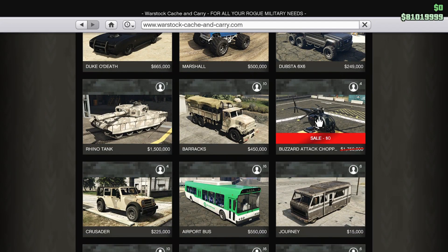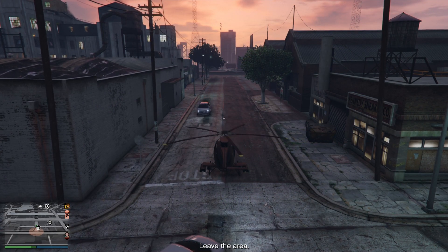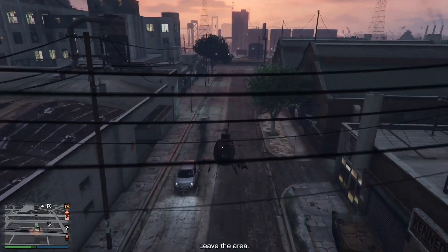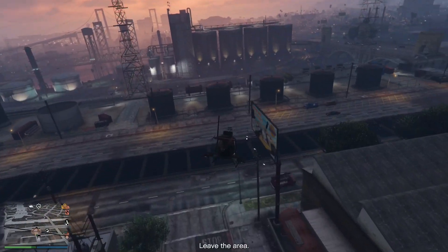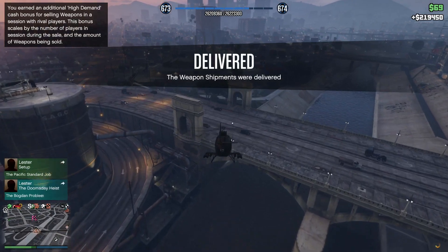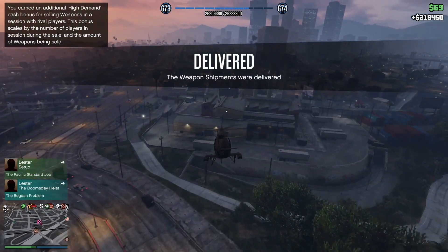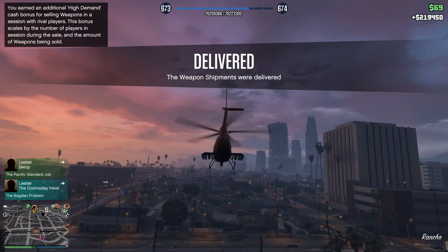Hey guys, this is a quick GTA 5 video to let you know that this week you can get the Buzzard for free online, so definitely pick this one up as it's a very useful helicopter. With the Buzzard you can spawn it right next to you when you're a SecuroServ or VIP registered, and it's a very fast helicopter — it's very maneuverable, comes with homing rockets and a machine gun.